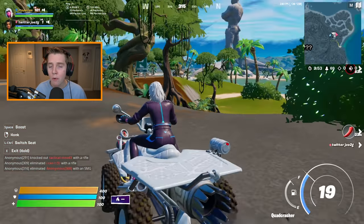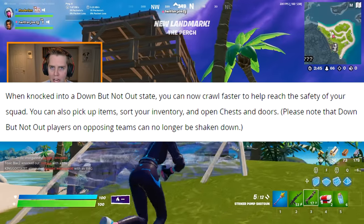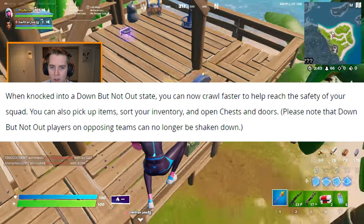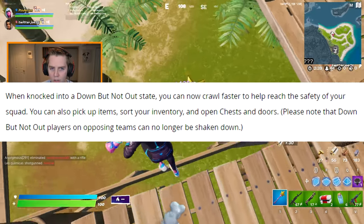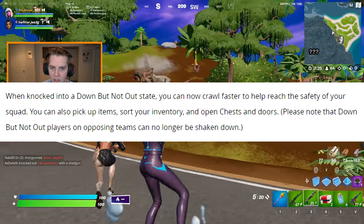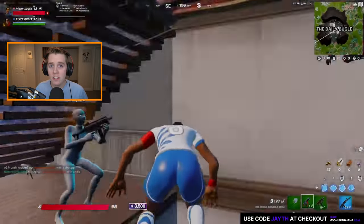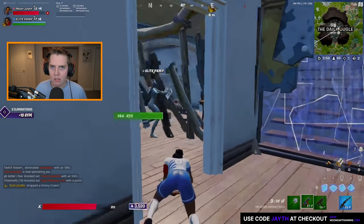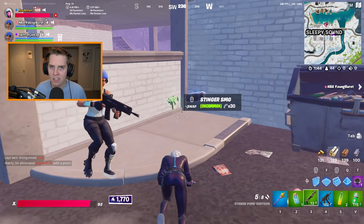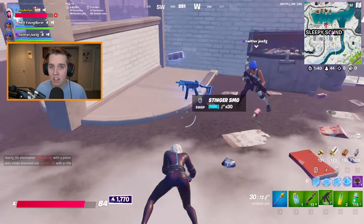Next, let's talk about all the changes Epic made to getting knocked and getting rebooted. Straight from the Chapter 3 patch notes, when knocked into a down-but-not-out state, you can now crawl faster to help reach the safety of your squad. You can also pick up items, sort your inventory, and open chests and doors. This makes it way harder for your opponent to eliminate you, and makes you semi-useful while knocked.